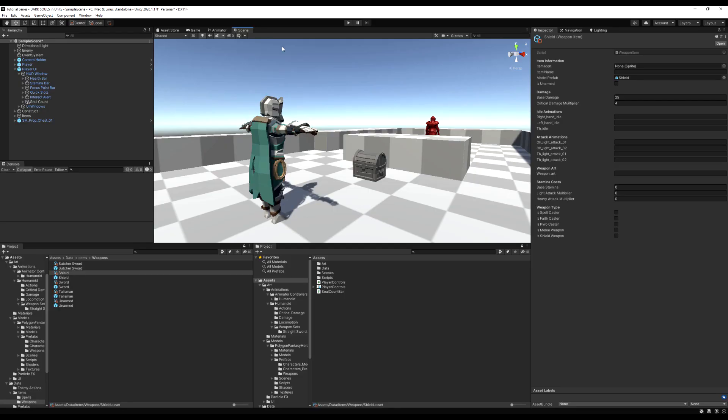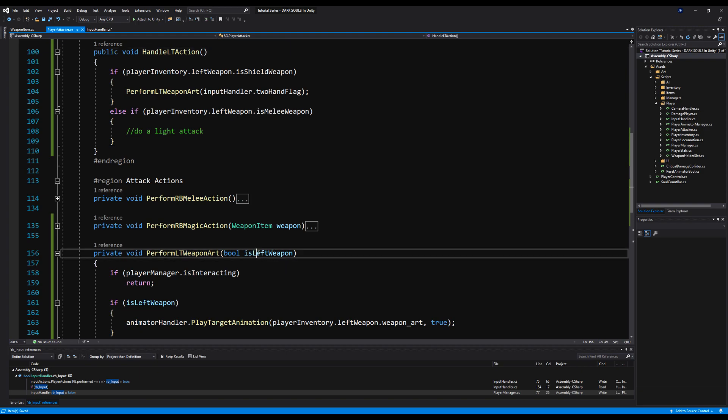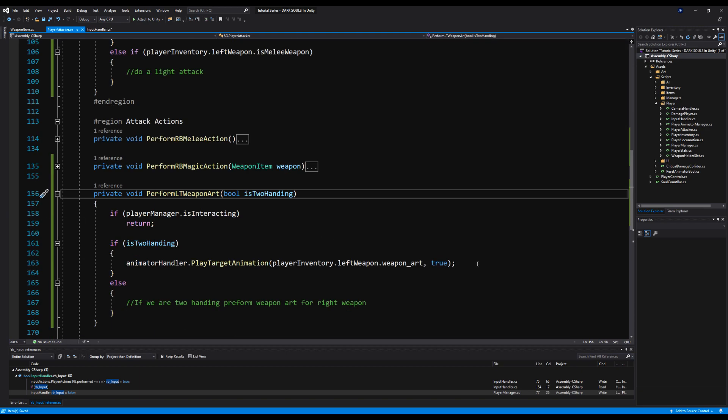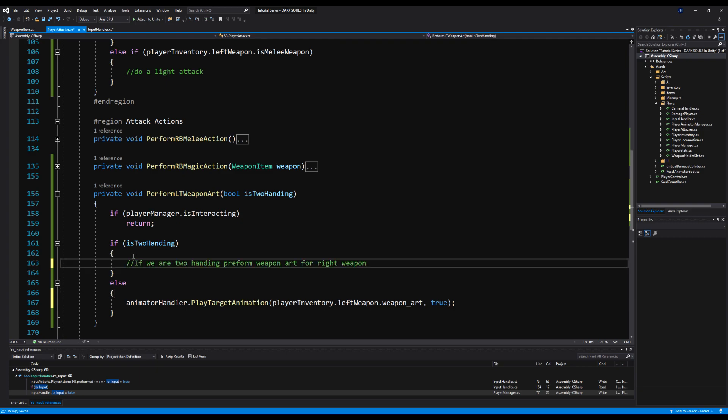Back in player attacker, in perform LT weapon art, if input handler two-hand flag is true handle the two-handed weapon art, else if player inventory dot left weapon dot is melee weapon perform a light attack. In the game, create a shield weapon item, give it an icon, set the idle animations, and set the weapon art field to the parry animation. Tick is shield weapon and rename the is left weapon bool to is two-handing.